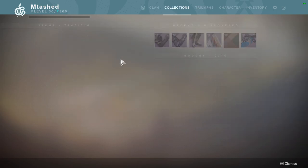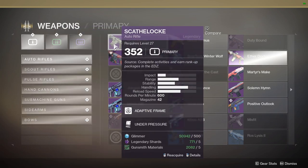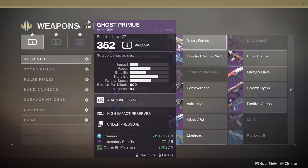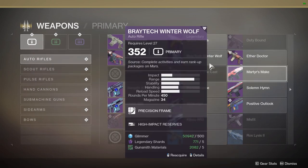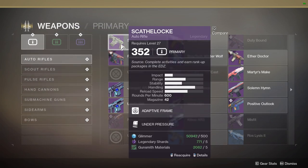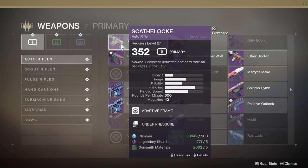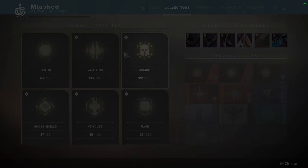On my Titan, my Titan mark was like 45 light behind because it was just never dropping, and so this can save you a lot of headache. It will boost your power level on average, and then future drops for any slot will end up being higher. This will make you shoot up in power level faster and faster, and it is definitely worth the materials.